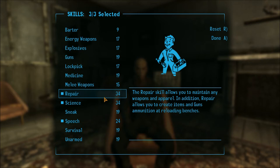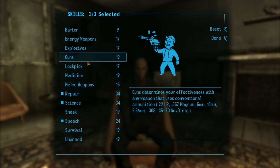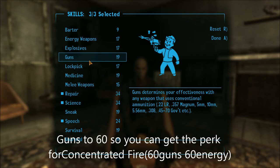I really like the Jury Rigger perk, so Repair is a good tag. Then we're going to get Guns up to 60 first, because you get a lot more guns at the beginning of the game and energy weapons aren't that great early on. Then you max Energy Weapons later.